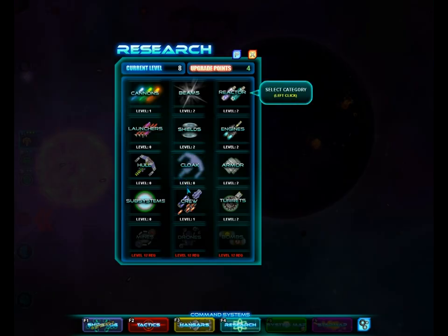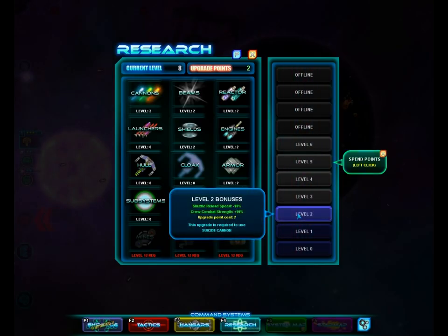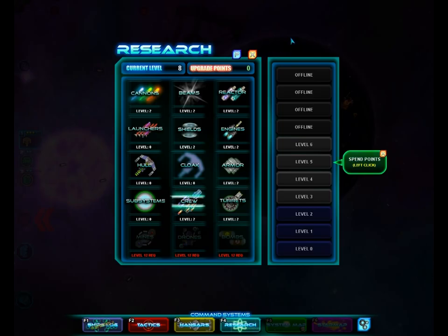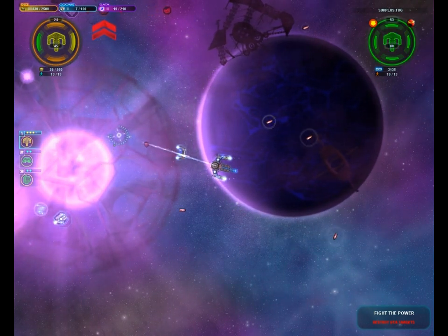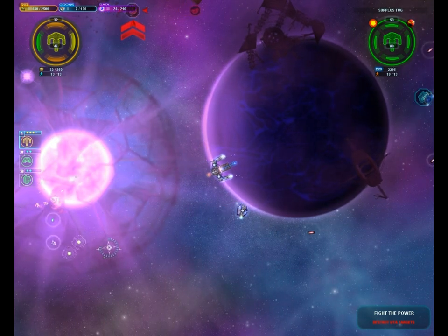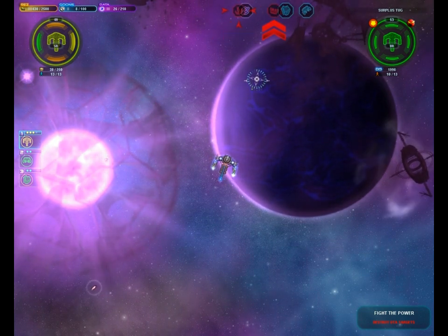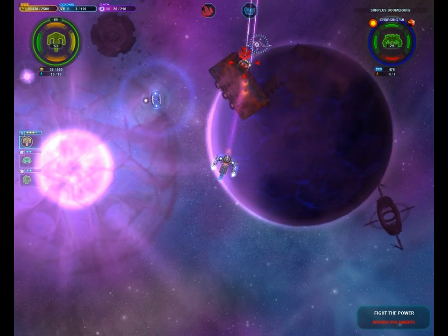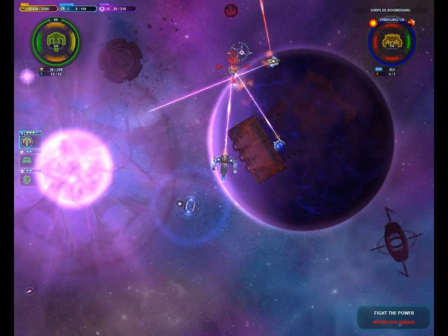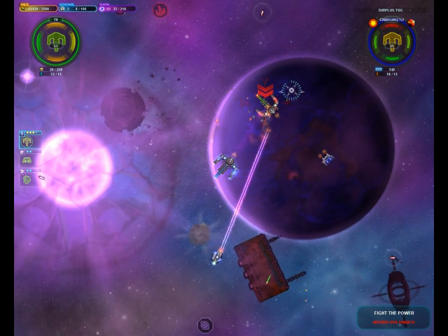Let me check out my new research. I'll upgrade cannons — why not, I'm never gonna use them I'm sure. I'll upgrade crew a little bit more. Suicide cannon — what? I kinda wanna unlock that just to see what it is. I imagine it launches crew members at people, but I wonder why. Another tug — are you serious? This is ridiculous. Let's attack the boomerang first, it's gonna be considerably easier to kill. There we go — now we're teaming up on the tug. And there is another tug — can you believe it?